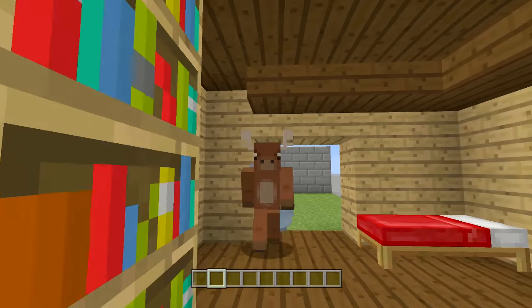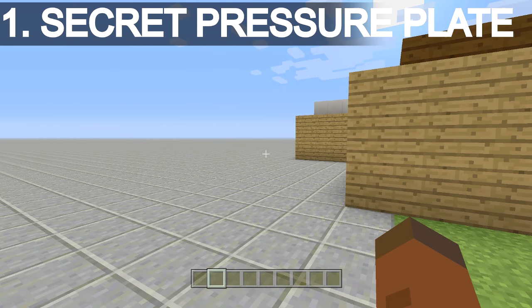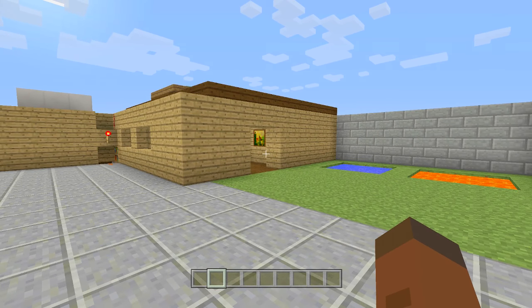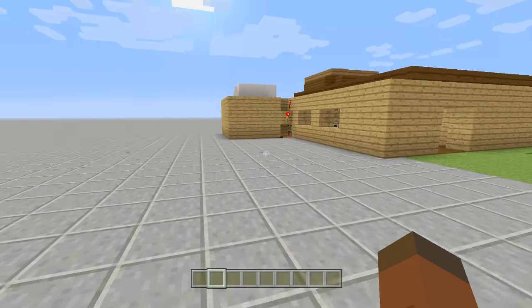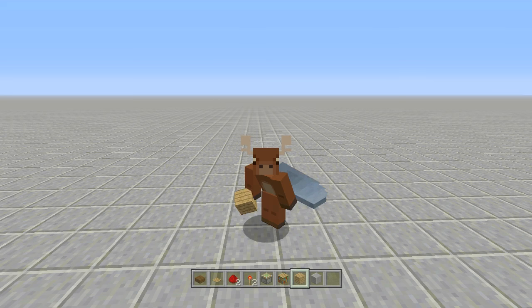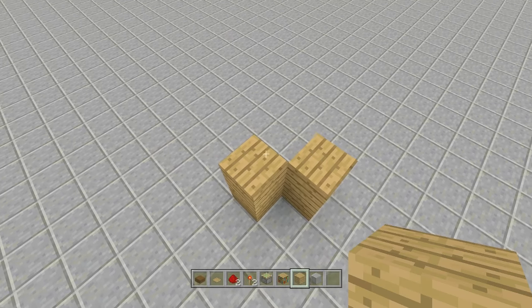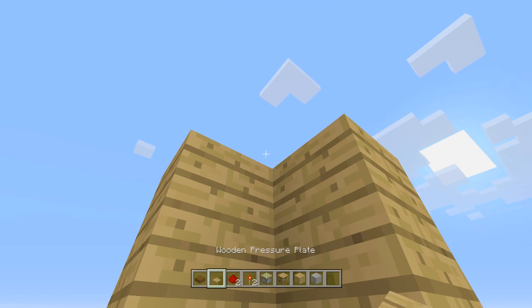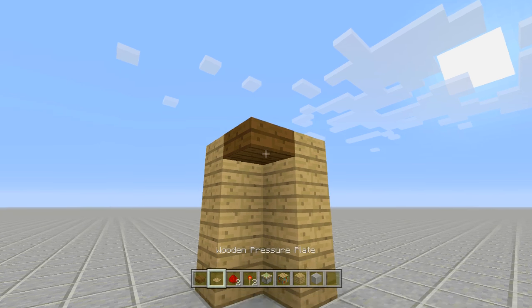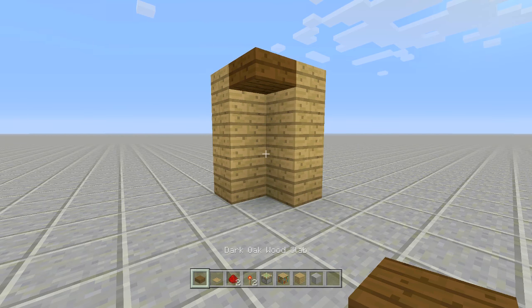This lava entrance is probably the best one simply because who is going to be randomly jumping in lava looking for a secret entrance? To get out you run, double-tap, use your elytra wings, and swim right on out of the lava. Now let's get into the tutorials. The first tutorial is the redstone entrance — like I said, timestamps are underneath every name so you can jump to any tutorial. These are all very simple, even the redstone ones are super duper easy.